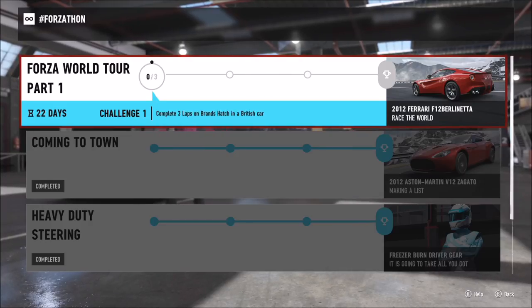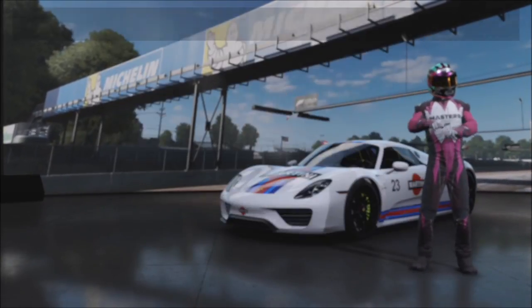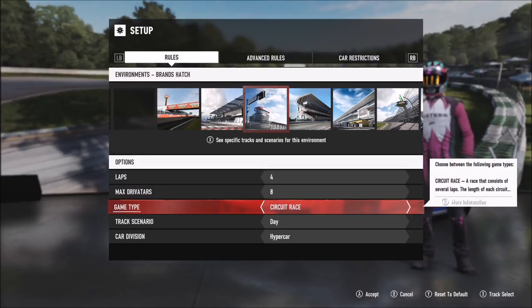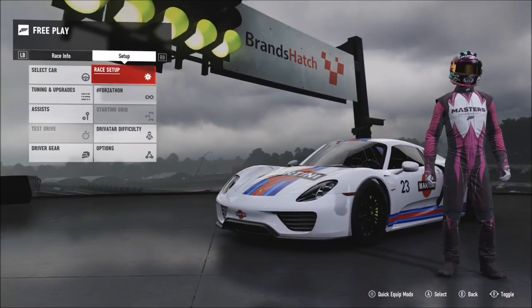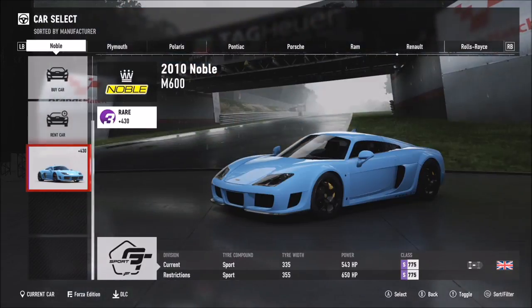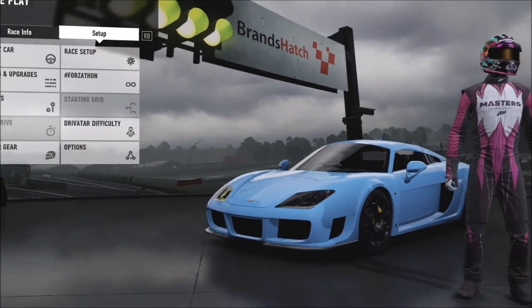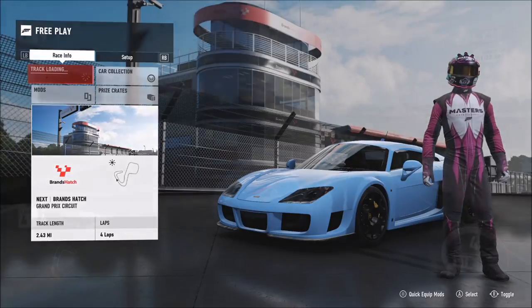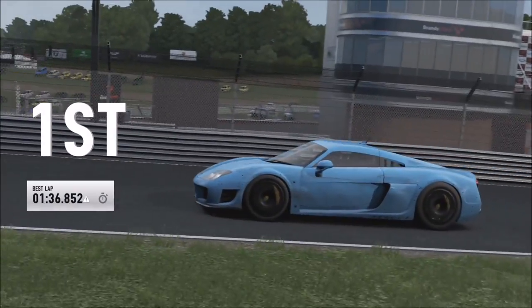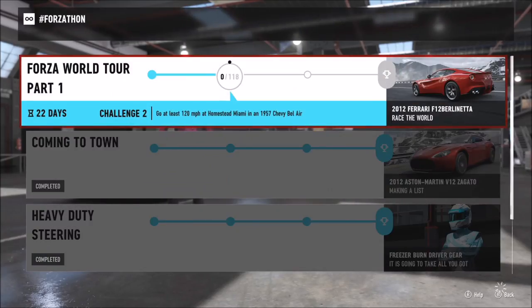For the final set of Forzathon challenges, the first one wants you to complete three laps on Brands Hatch in a British car. Go back to the free play tab and race setup, select Brands Hatch — I used the full Grand Prix circuit, set to four laps. I removed any car division restriction so I could pick any British car, and went with the Noble M600. You can rent or buy it from the auto show. It's surprisingly easy to control and not as tail-happy as you'd expect.